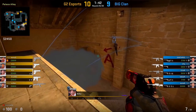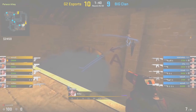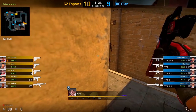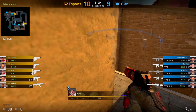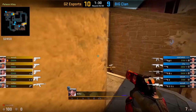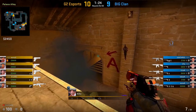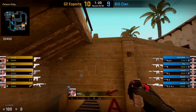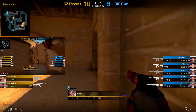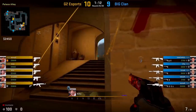One of the main reasons to throw this deep ramp smoke at the start of the round is to force the Ts to respect the fact that you could be controlling ramp. Here G2 realize that Big have taken A ramp control and don't know what setup they could be running. By the time they execute, they're forced to use a flash to clear the A ramp area, just in case somebody's playing close. This can also act as a way to figure out if the Ts are actually going to be coming up towards ramp.